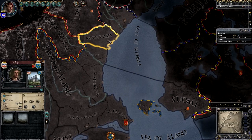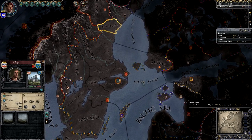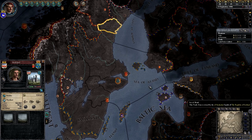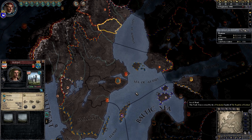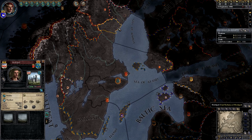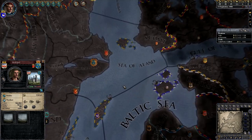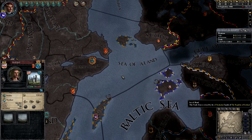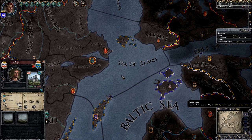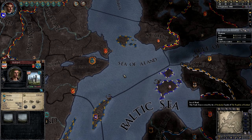Trade posts can be constructed in any coastal territory — simply click the territory, go to the trade tab, and build a trade post, assuming you satisfy all the criteria. The key criterion is usually money. The existence of a trade post gives you a Casus Belli to claim any city in the same territory. Building a trade post in Metalpad would give me control of the Sea of Bothnia, which is connected to the Sea of Åland, creating one giant trade zone and making all trade posts within it more effective. Join me next week where we'll start playing through this save and I'll demonstrate these concepts through example. I'm Evis T, signing off.